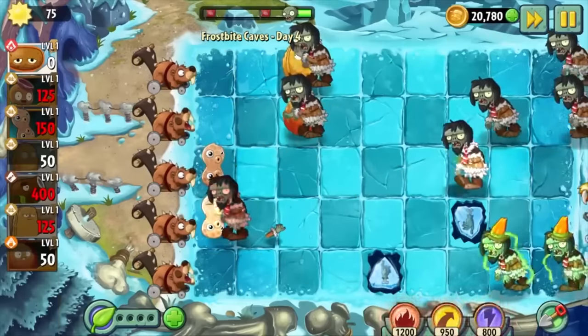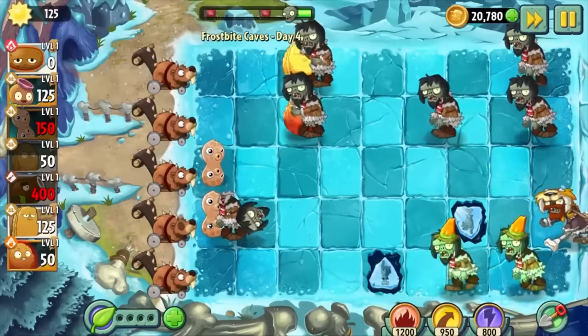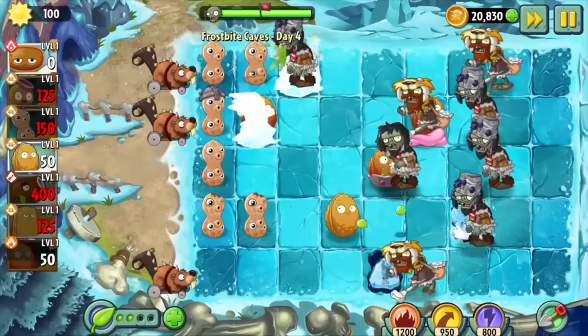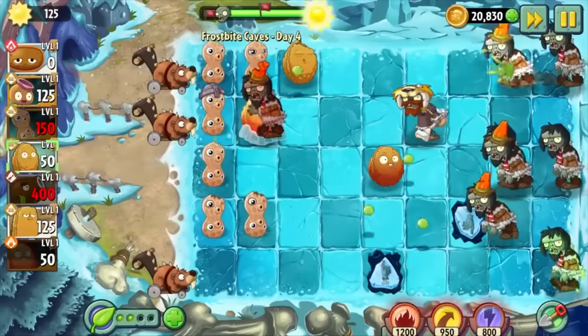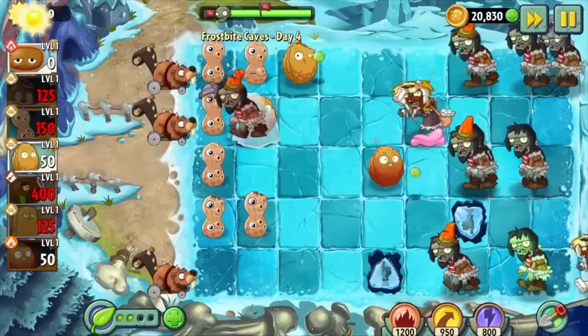Day 4 introduces us to our first new zombie of the world: the cougar zombie. I actually think this might be the hardest zombie to deal with in this entire world. He'll sit at the very back of the stage and lob snowballs, freezing your front-most plant, which is tough because the Explodonut kind of needs to be the front-most plant to unfreeze my other plants. Luckily, placing a walnut in front of the cougar actually stops it from throwing at all — although this is kind of an expensive manoeuvre. This level was pretty easy though.